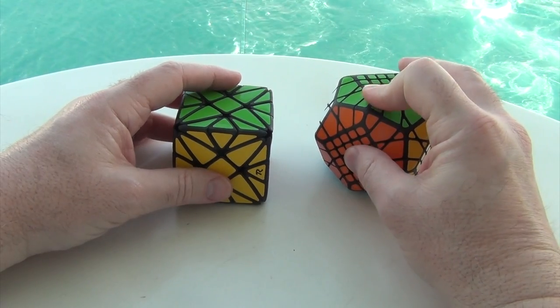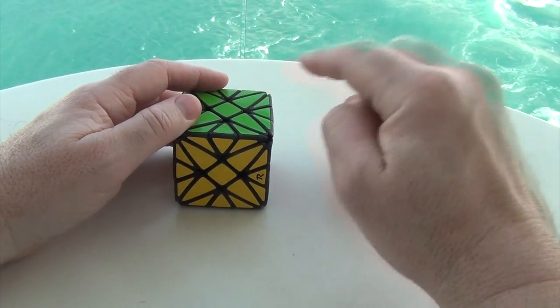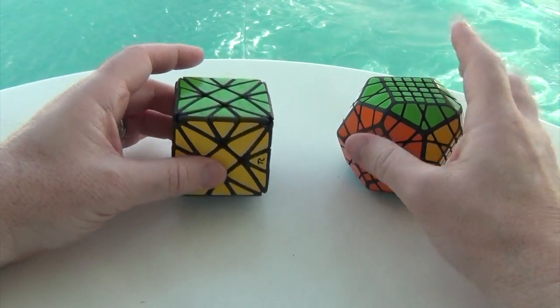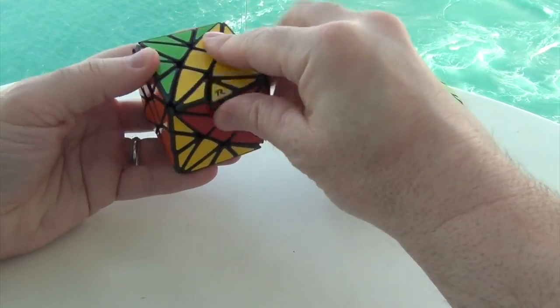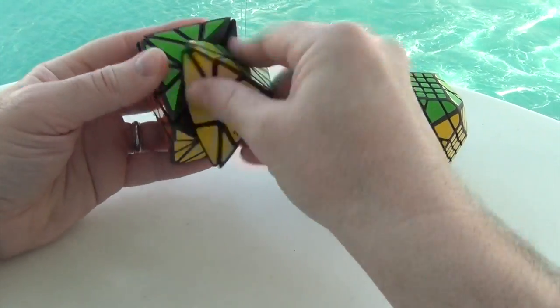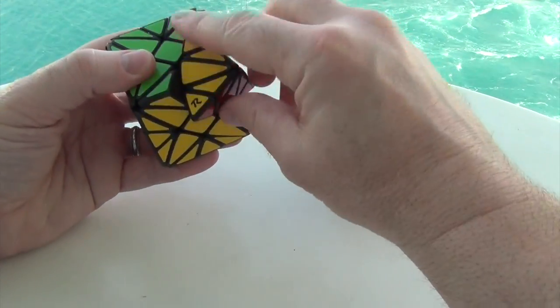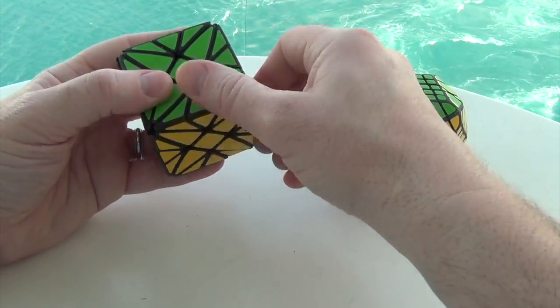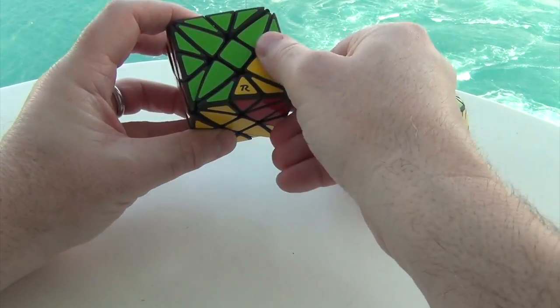I'm thinking maybe what I'll do, rather than do two separate solves, is that this may be a more complex version of this guy over here. Now, in terms of where this fits in, this would be the face-turning octahedron part, but I wouldn't call this a master face-turning octahedron. This is more what you'd call a cross-cube, a face-turning octahedron cross-cube, or a baby face, as it were.